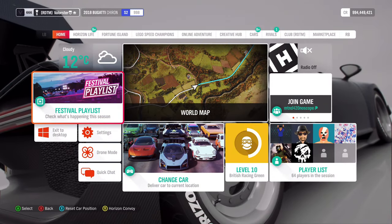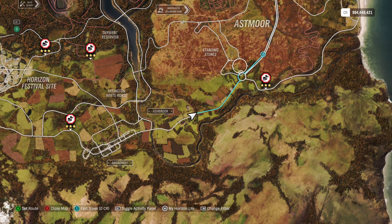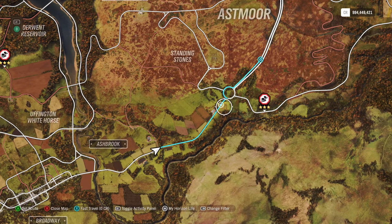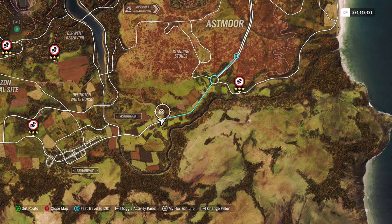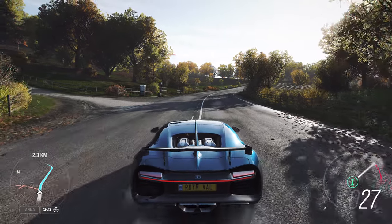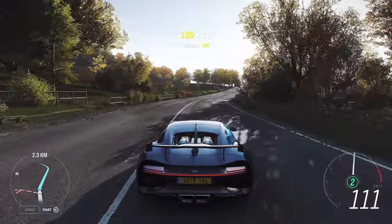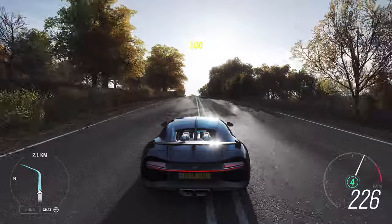I'm already in position. What you need to do is start from here. It won't be that easy because you need to fly over the roundabout, and after the tunnel you will reach the required speed. If you put a rewind on, that will be easier. I'm probably going to fail on the roundabout if there's a car.